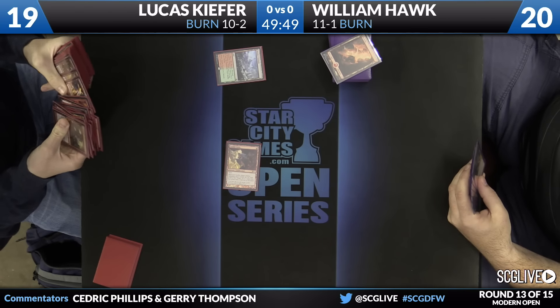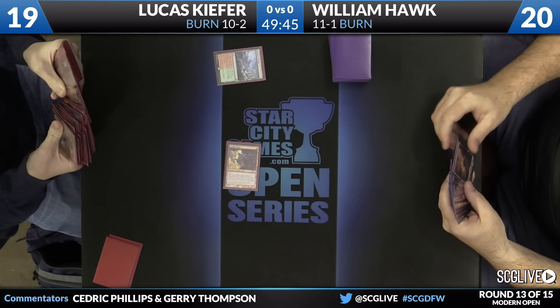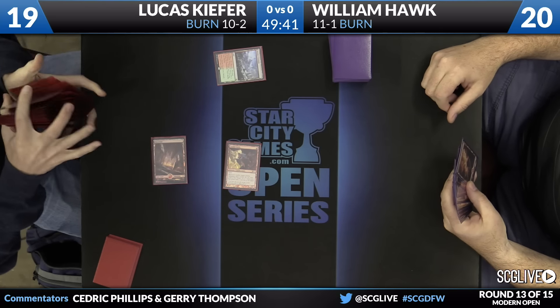It's a Goblin Guide. We'll see what land Kiefer wants to search for. Well, if he knows it's the mirror, Basic Mountain might be a smart choice. Yeah, I think he's going to go with Basic Mountain, and he will.